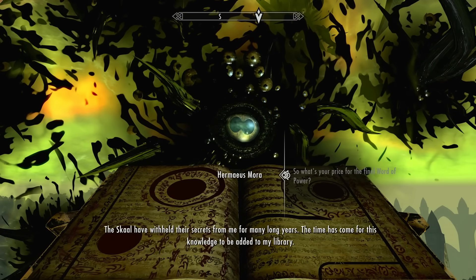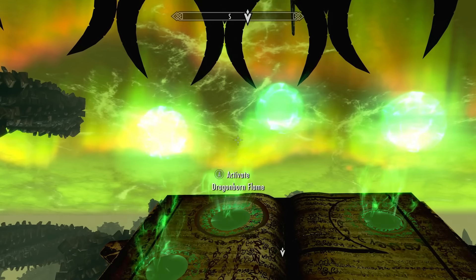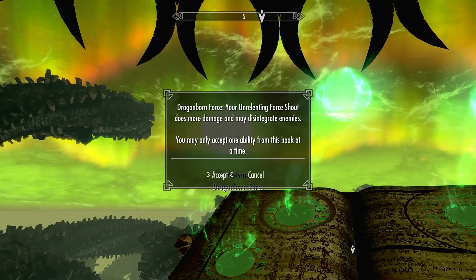The book at the end offers three upgrades, but the only one I'm able to use is Dragonborn Force, which boosts the damage of Unrelenting Force and, as a nice little bonus, gives it the ability to disintegrate my enemies.